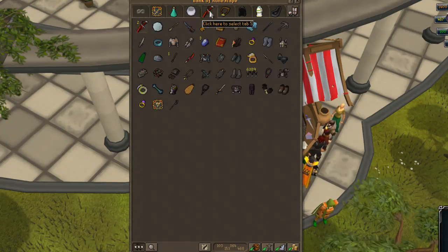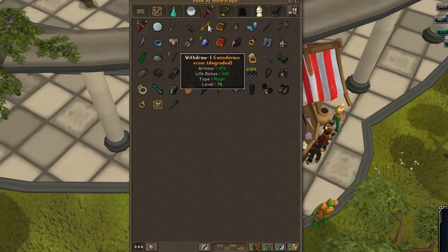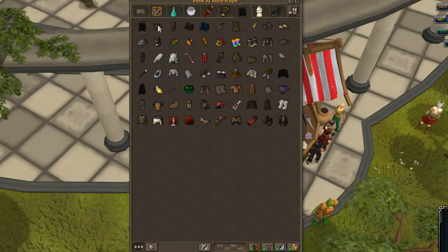My fifth tab is my most expensive, my most valuable tab, and that's here, so it's really nice. I'll probably check that at the end. And then this is my teleports and rings tab, and amulets tab. Then I've got my costumes, which I never wear — I should probably just drop them, but meh.